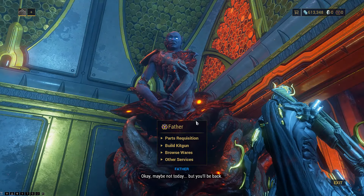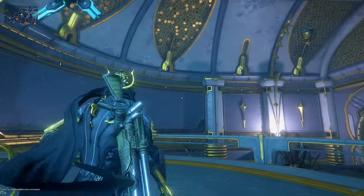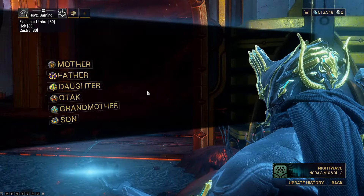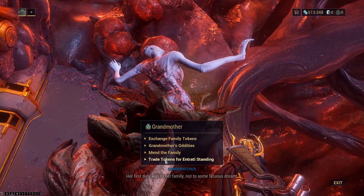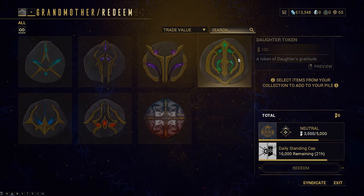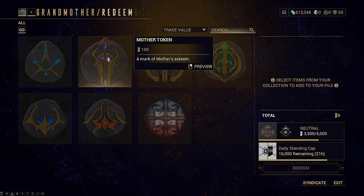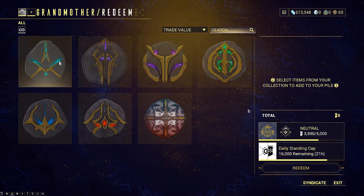Now like I said, this is a ridiculous grind, because once you do the Father tokens and do bounties for the Mother tokens, you then have to fast travel to the Grandmother. At the Grandmother, you trade tokens for Entrati standing. In here you'll see it's 100 standing for one Mother token, so if you did all those bounties you'd have quite a bit to get you from neutral.